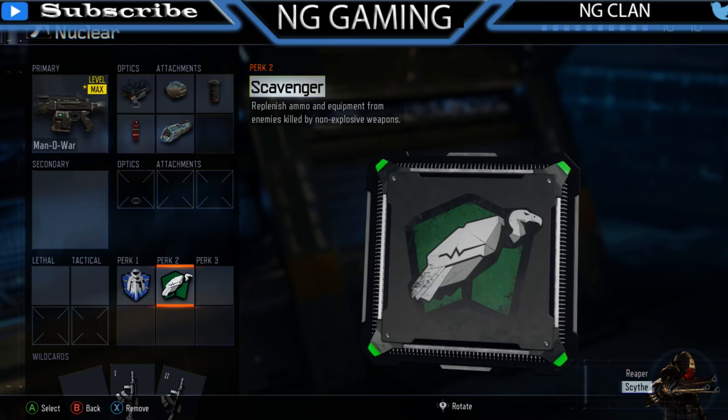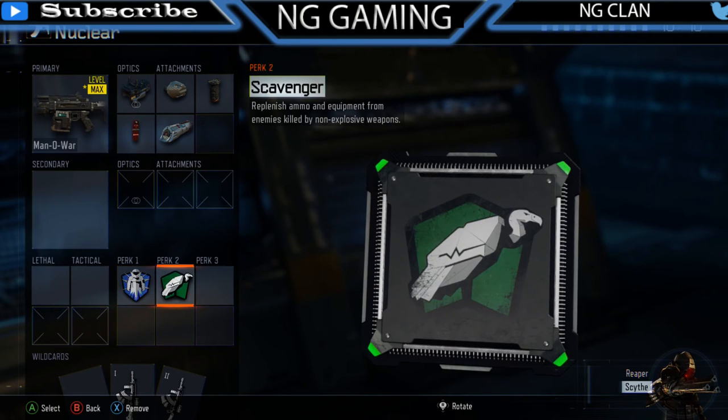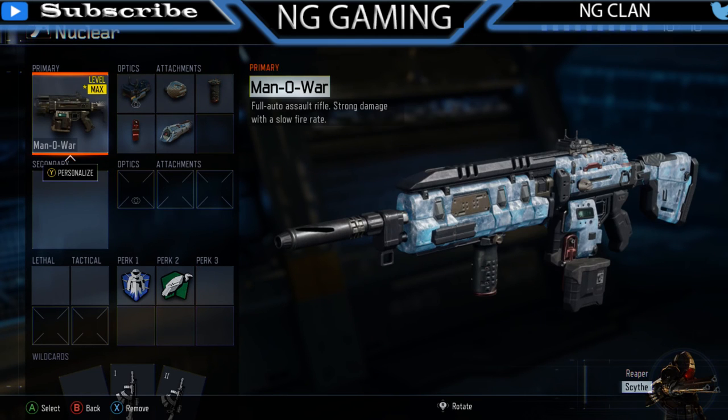His perks are flat jacket for taking damage and scavenger. I don't know why he doesn't use dead silence and awareness — when I go for nukes I need those perks — but it works for him. This is his class setup, guys. You should use this; it seems really good. He has all the camos for it, it's his favorite gun, and I think you'll enjoy it.